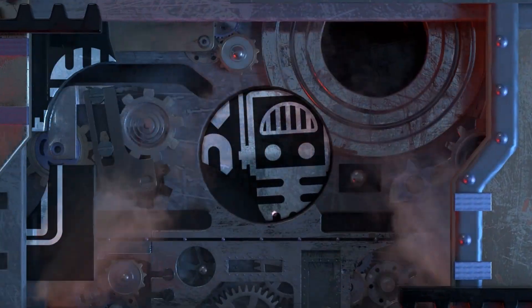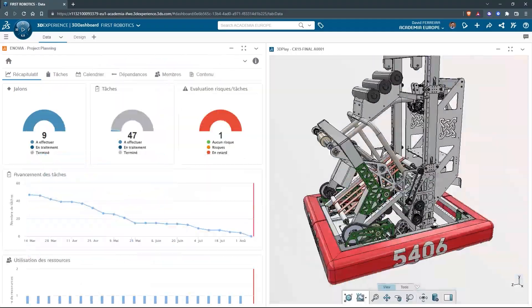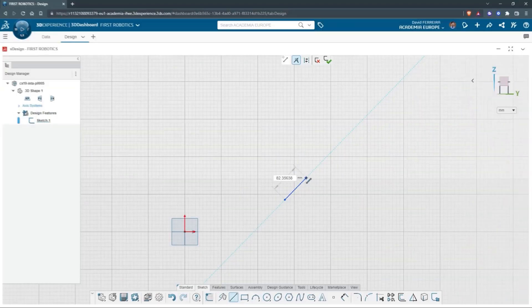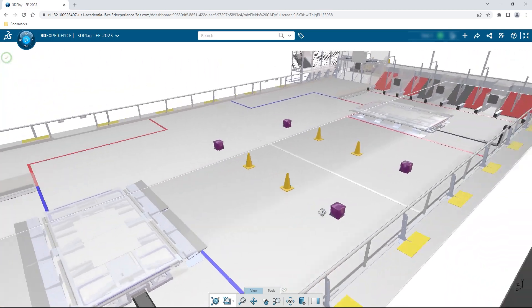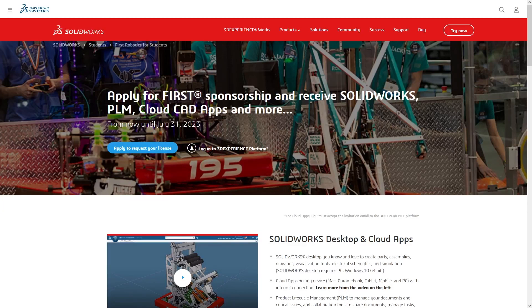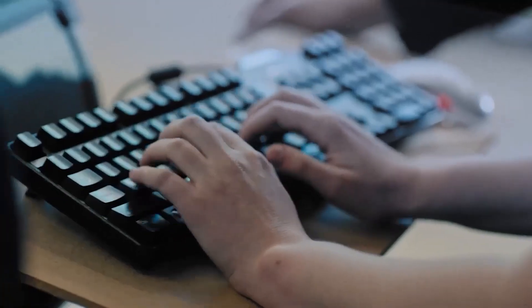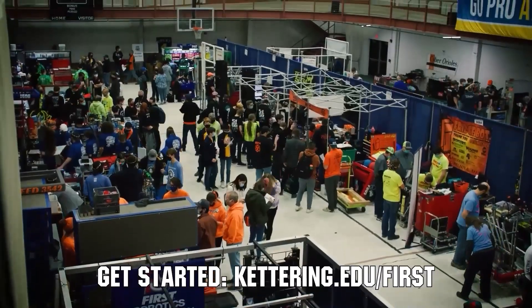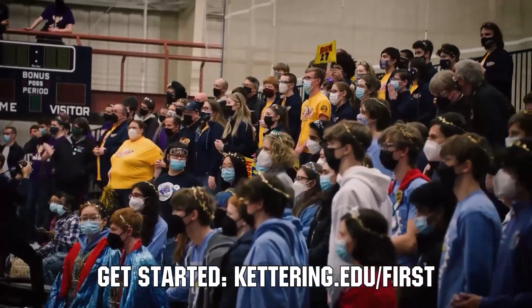This video on First Updates Now is made possible by viewers like you and also the following sponsors. If your team is using SolidWorks, make sure you log into the 3DEXPERIENCE platform to gain access to tutorials, collaborate with other users, and download the Charge Up field and kit of parts. Go to SolidWorks.com/first and click on Log into 3DEXPERIENCE platform to gain access. Kettering University is looking for talented robotic students who want to continue learning and innovating in a hands-on real-world experience format. Representatives will be at dozens of First events this season including the championship — go to Kettering.edu/first.